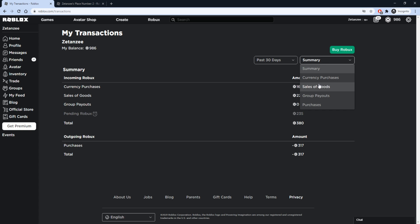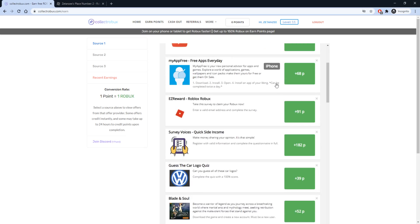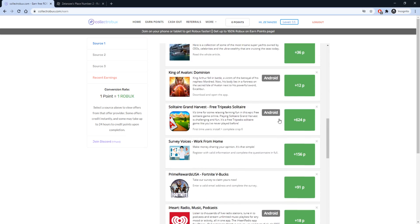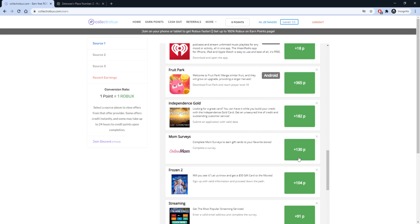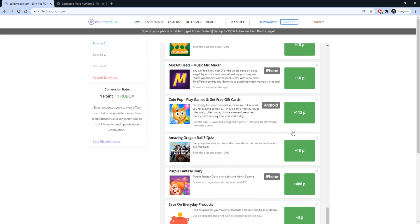To check that you got your Robux, go to the transactions page and select 'Sales of Goods'. As you can see, I got my Robux and I will be able to spend it in a few days. While the Robux is pending, you can still earn points and cash them out. This will not impact your pending Robux, so make sure you take advantage of the ongoing up to 150% Robux event.